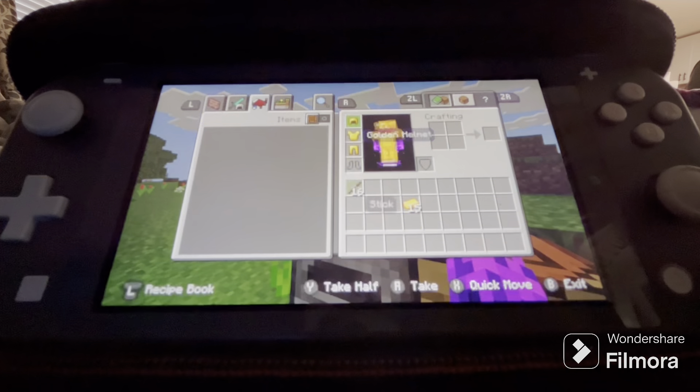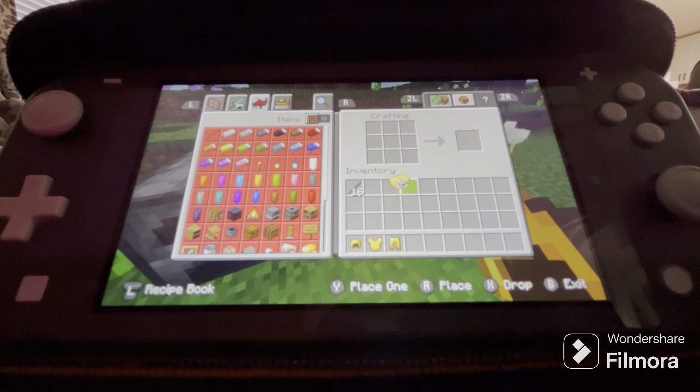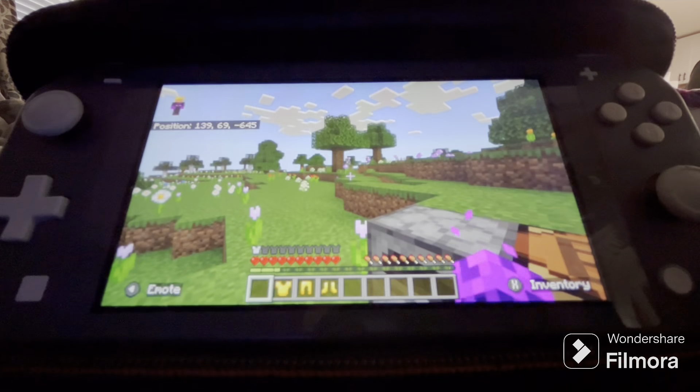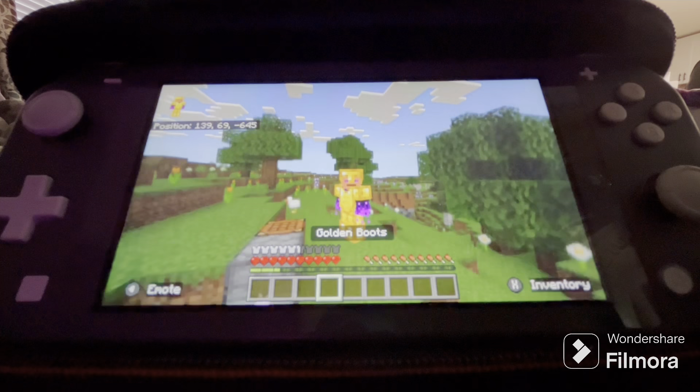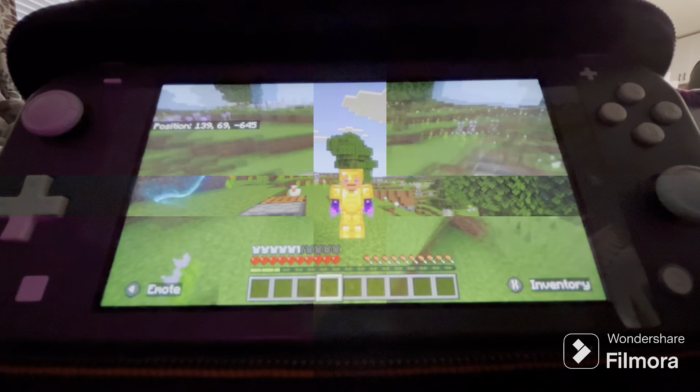And finally, the boots — four pieces of gold placed just like this. And there is your gold armor! In the next clip we'll be crafting gold tools, so stay tuned.